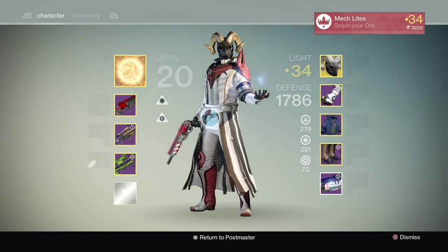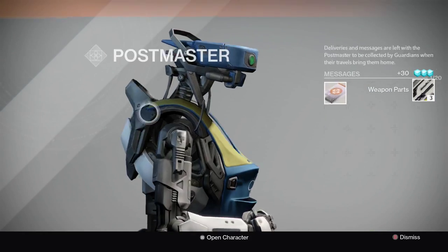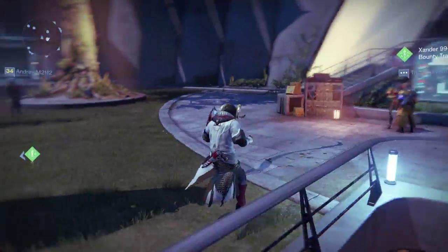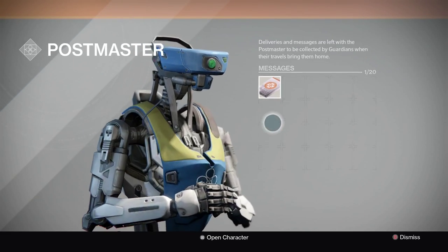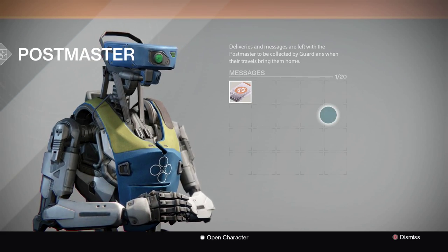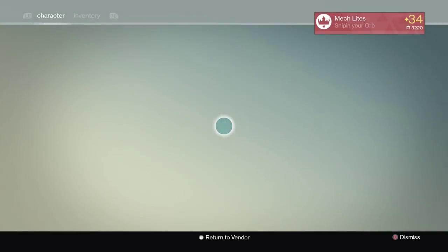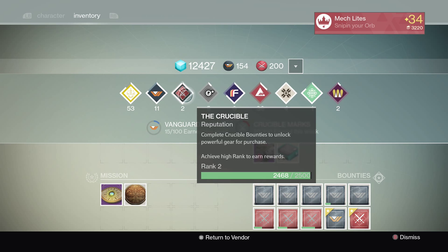With all that XP and the new subclasses — since you rank up subclasses based on XP — you're going to want to get those packages and wait to open them until after you have your subclass unlocked. Each character has its own special story mission for the subclass, so you want to start on one character, get the subclass, then open up all your packages. If you have 13 days until Taken King and start today, that's 13 times 2,500. Wait until you get your subclass, then open them all, and then turn in all those bounties you've completed.